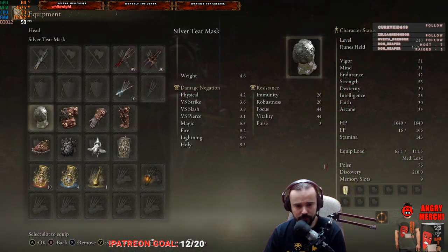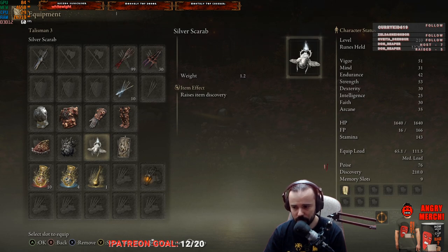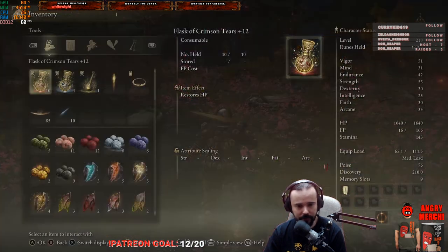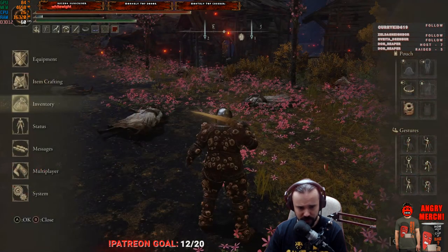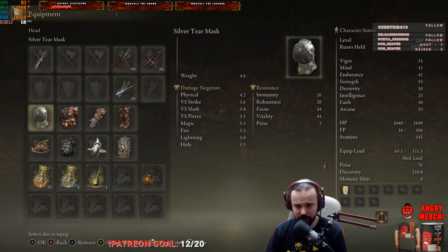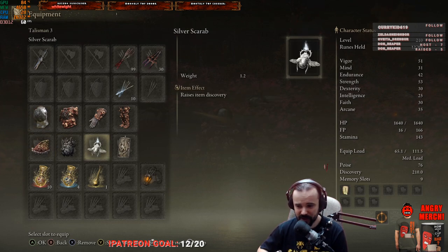Another thing I want to mention is in order to maximize your drop rates, you need to get a decent amount of discovery. To improve your discovery you need a couple of items: the Silver Scarab and the Silver Tear Talisman. You can also use the item called the Silver-Pickled Fowl Foot, but in my opinion it's not really worth it unless you are really struggling to get the item — some items have super rare drop rates and I'll talk about those in later videos. But for the Celebrant's Cleaver, I think it's not that rare, so you can be absolutely fine with just the Scarab and the Silver Tear Talisman. The Silver Tear Talisman increases arcane which increases discovery, and the Silver Scarab just straight increases discovery, which is great for farming everything in the game.